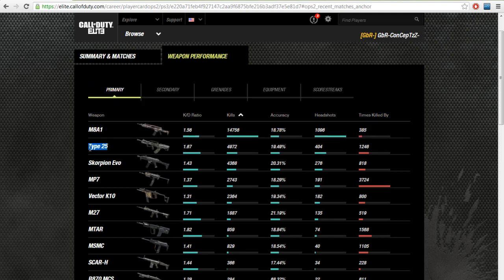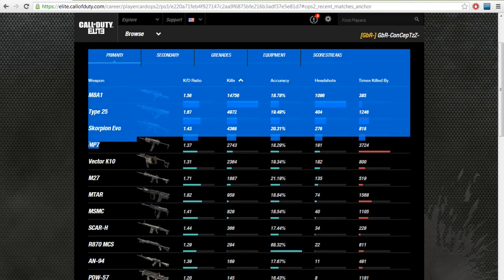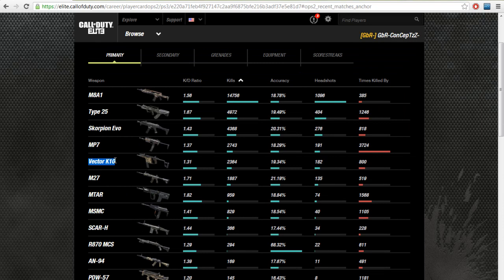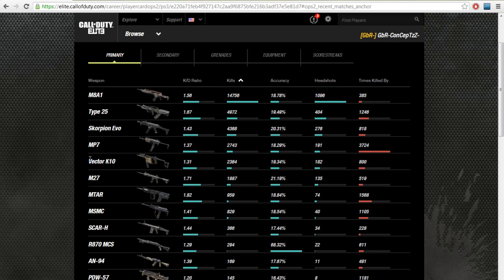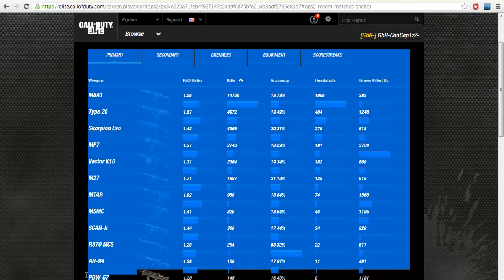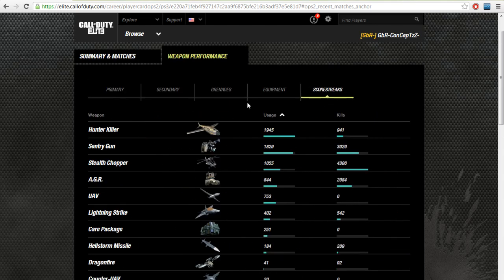I do recommend using the M-AA1 — it shoots in full-round burst, so it's really good. The Type 25 I think is overrated. The MP7 I recommend, and the Vector K10 is a gun I started out with — I got about 1,000 kills in the first day using it, it's a really good gun. The M27 is great with Silencer, the MSMC is also great, and the PDW is a great gun as well.